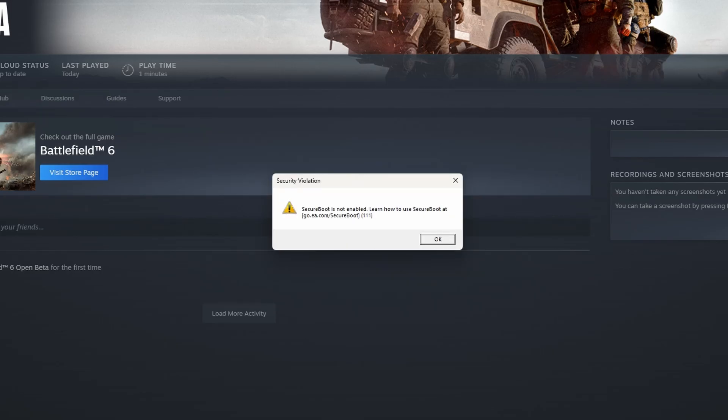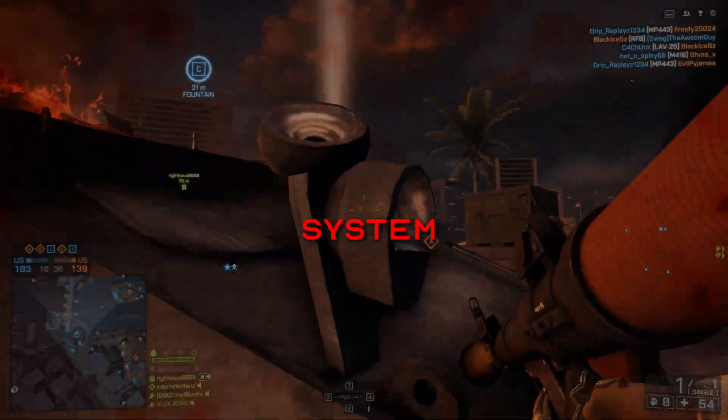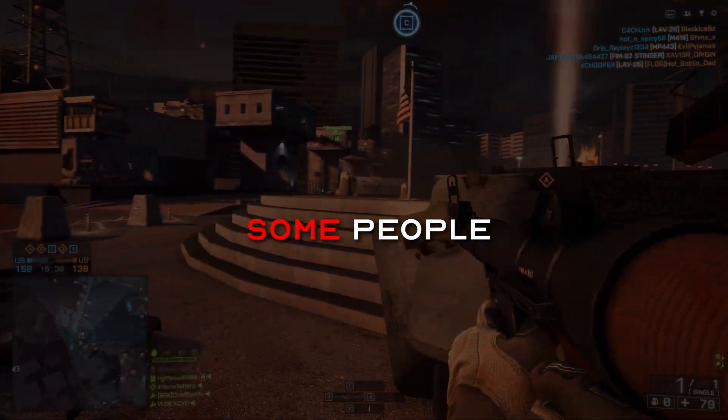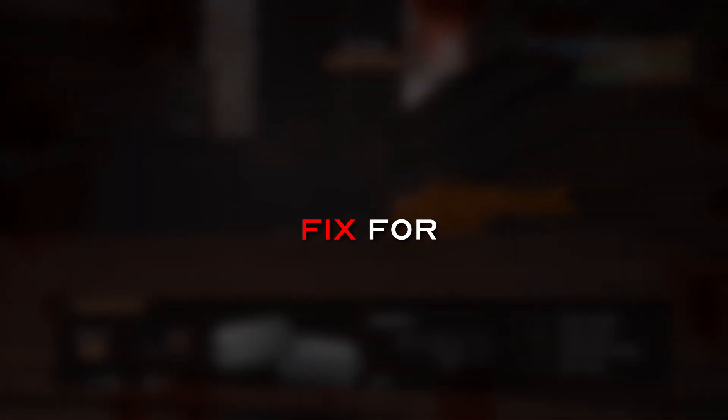This is an emergency PSA to PC players trying to launch the Battlefield 6 beta regarding the secure boot problem upon launch. If you've got the warning to enable secure boot, if you've taken the steps but secure boot is not working, or if it all went bad and your system is no longer booting — I went through this myself today and just wanted to help people find the right fixes quickly. Do not proceed with a secure boot fix until you have thoroughly listened to and followed an appropriate guide.